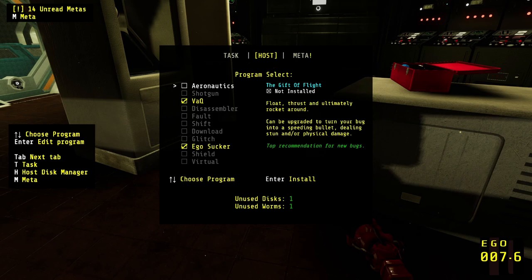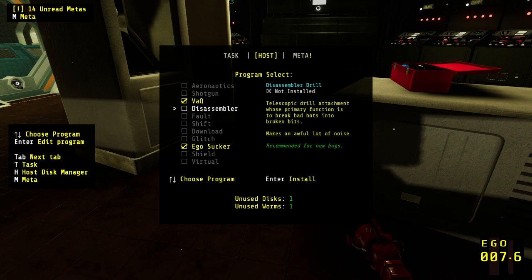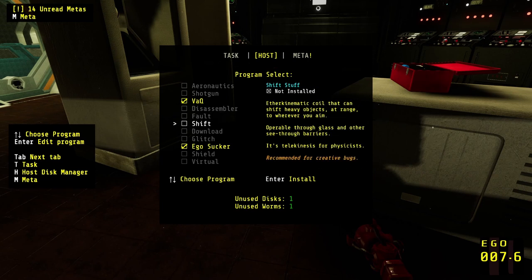Let's have a quick look through these. Float thrust, rocket around, fires, solid juice. I already ruined my pacifist run. Apparently, if I hadn't shot and killed that first robot in the very beginning, I would have been able to do a pacifist run — or at least so far. I think I've probably killed a couple robots now. Primary function is to break bad bots into broken bits. Makes an awful lot of noise. Introduce faults to turn things into ethermatically unstable bombs. It's telekinesis for physicists — can shift heavy objects at range. That seems really good, actually.